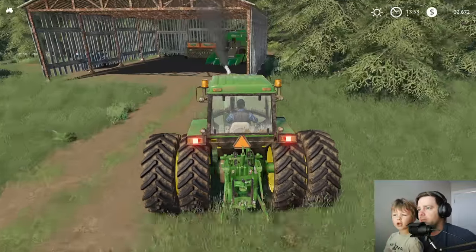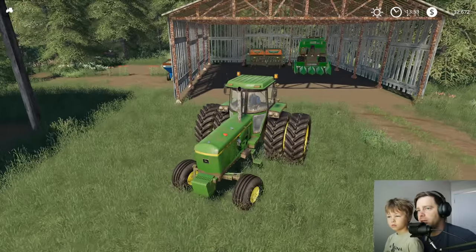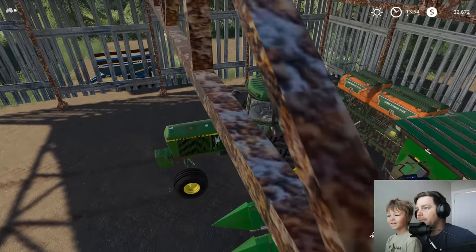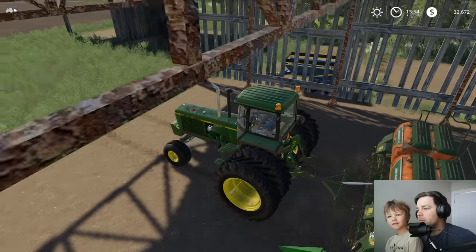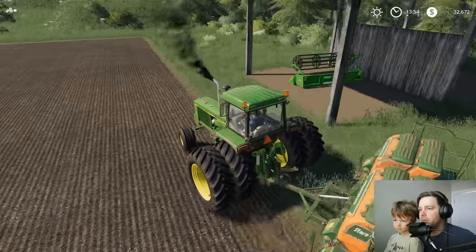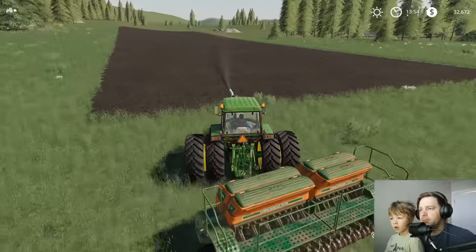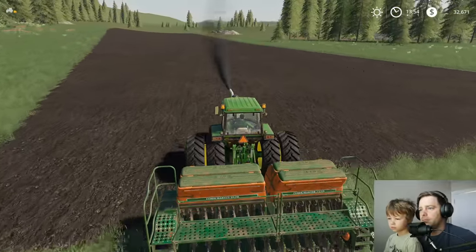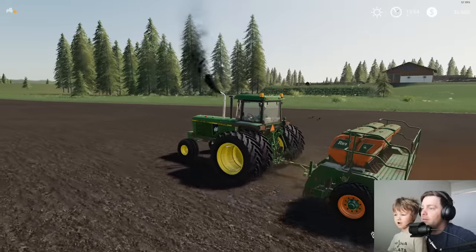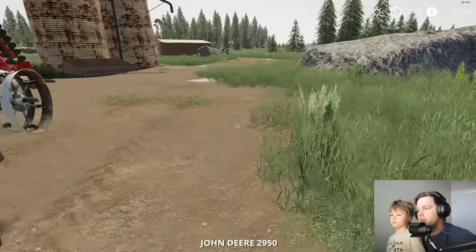This is the tractor we're going to use to go plant the barley. Let's hook on to the planter, get that started, then load up all that wool. Also, I bought something to haul the milk from the cows so we can do that too. All right, let's plant some barley!